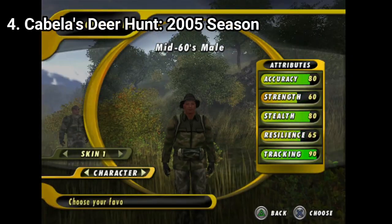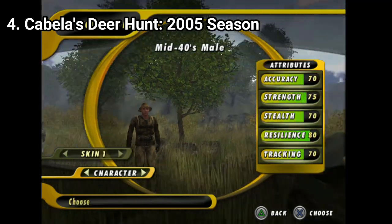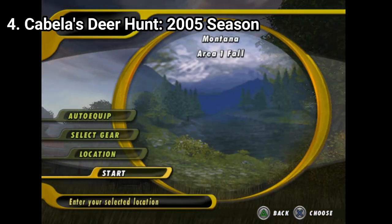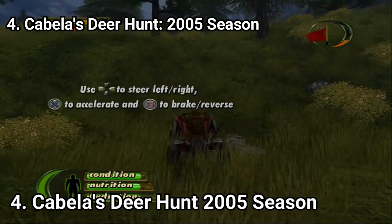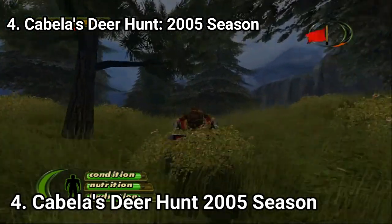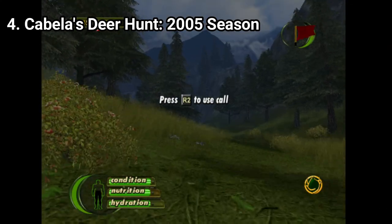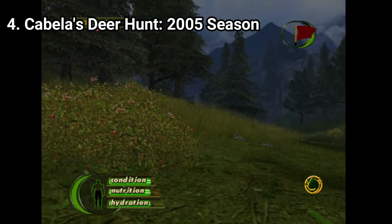Cabela's Deer Hunt 2005 Season starts off with some super unbalanced characters to choose from. You get three game modes: Contests, Missions, and Hunt. Hunt is the career mode where you travel the world and hunt a specific type of animal in a specific area. Playing Hunt is also the only way to unlock new missions in Contests and Mission mode. Contests are a string of skill shooting challenges, and Missions is the challenge mode where you go hunting under special rules.